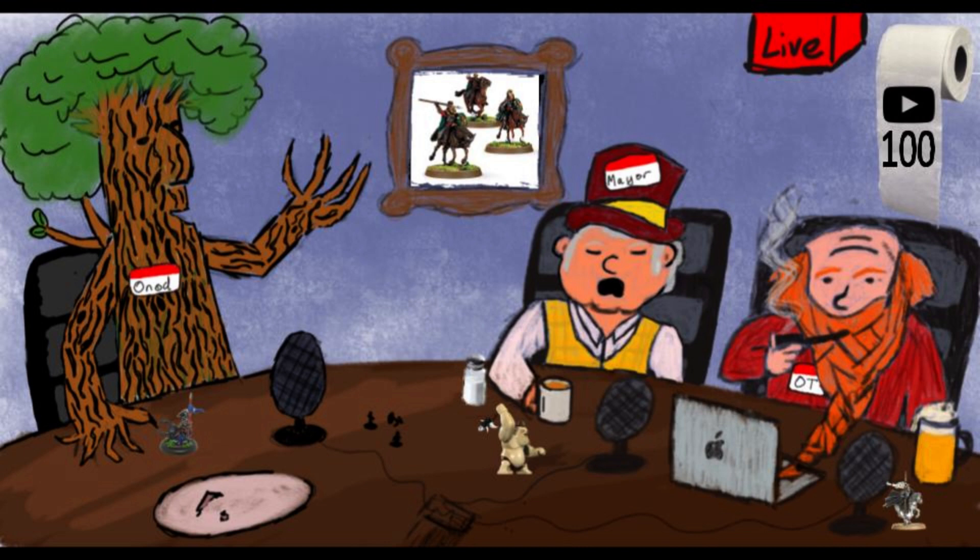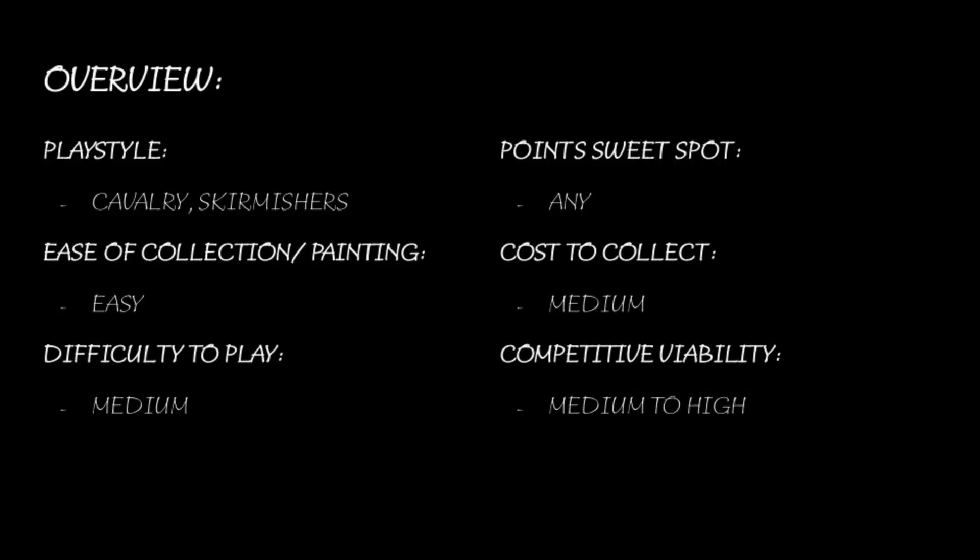The overview. The playstyle, as you might imagine being Rohan and all, revolves around a lot of cavalry and skirmishing. There's loads of throwing spears and stuff like that. It's apparently easy to collect and paint — it's in the starter set, or you can pick up the host box. I wouldn't say they're necessarily easy to paint, though.